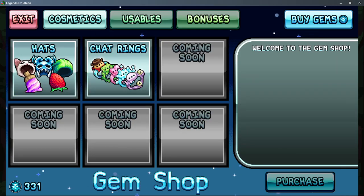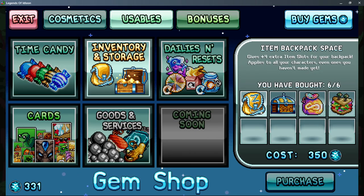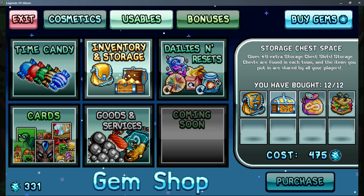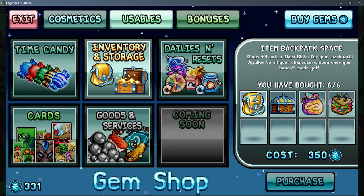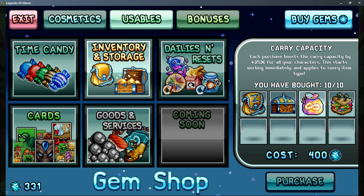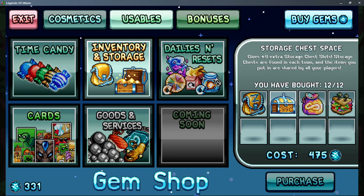For gem shop priorities, you'll definitely want backpack space, storage space, carry capacity, and food slots — these are all really strong and fairly cheap compared to other things. I value food slots very highly, especially if you're lacking in defense or damage; they're just so versatile with so many different stats you can boost. Storage slots are the next most required — they give a ton of storage and without them it's pretty painful.